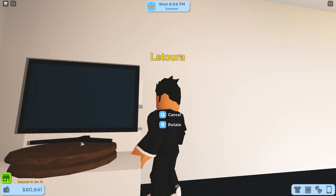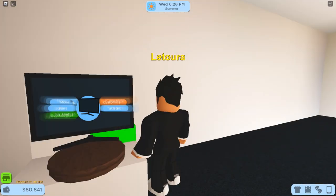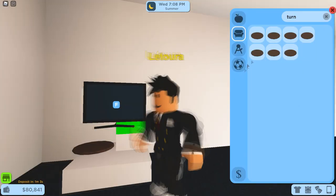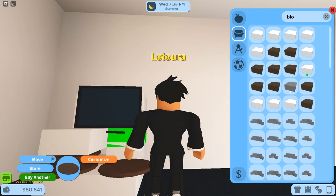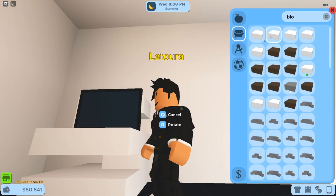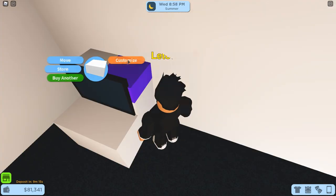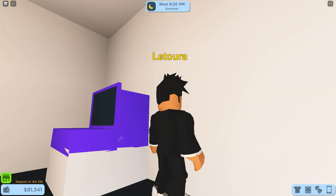An easy way to have the screen centered in the machine would be to have one of the building blocks be a different color — I've chosen bright green so that it's easy for me to see. Once you have the center, simply change the building block back to its original color. While we're at it, we might as well change the color of the machine to our desired color. I'll be using this shade of purple for my arcade machine, but you can use whatever you like.